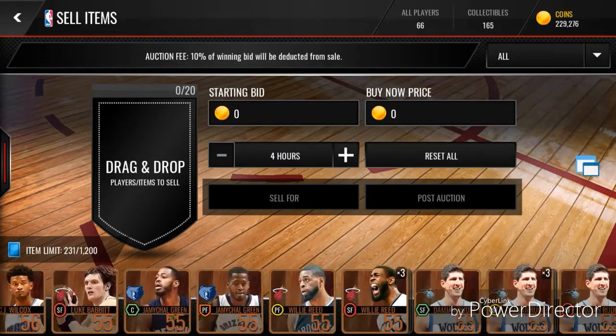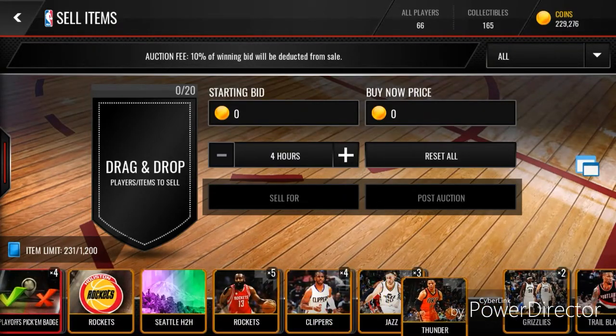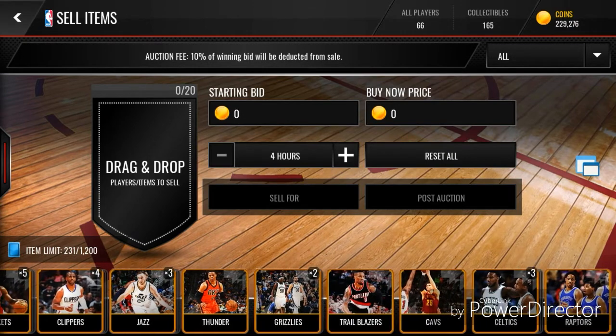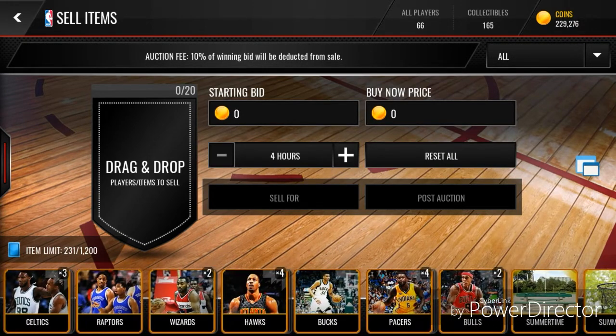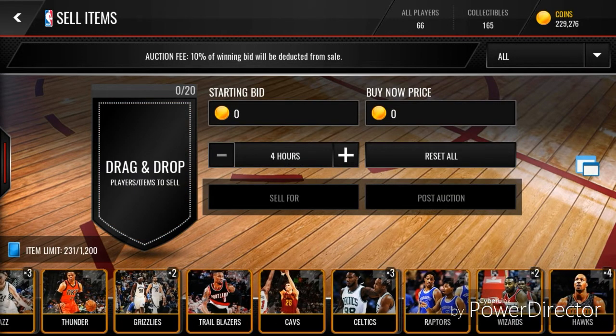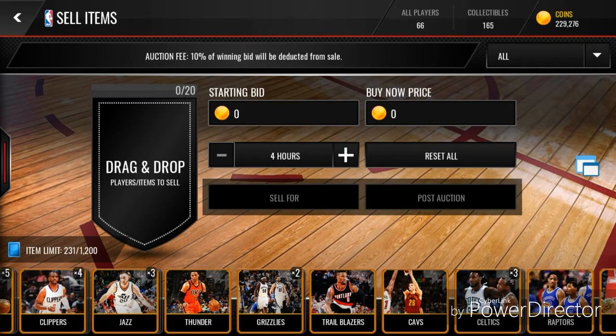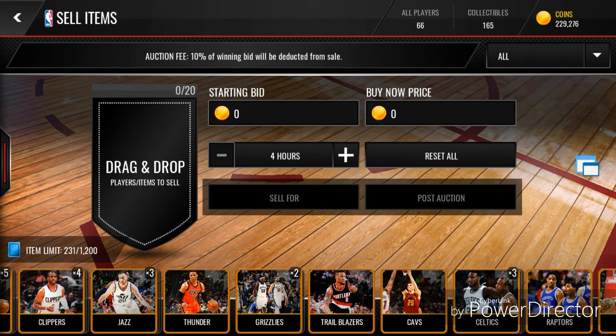Look at all of these storyline collectibles I have. I won't mind having them, but I do, because you can't post them in auctions, there are no sets to put them in, and you cannot quick sell them. It's ridiculous. I have all these on my bench with nothing to do with them, and they're taking up a lot of my space. I think they should change this as soon as possible.